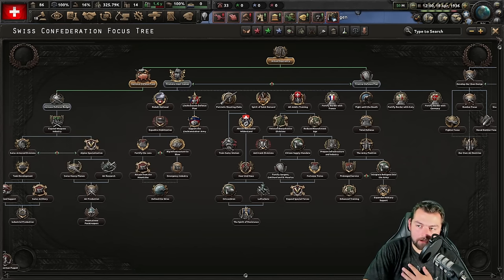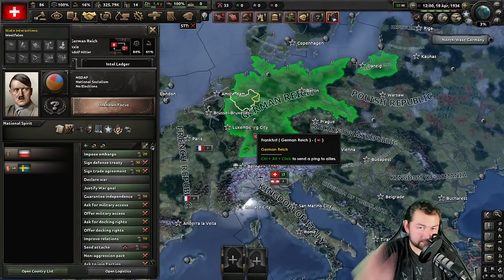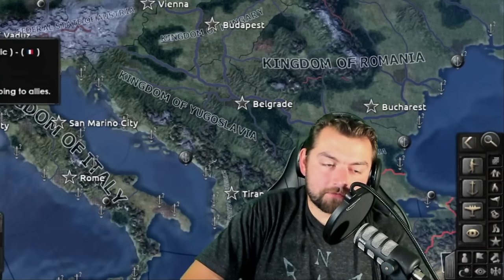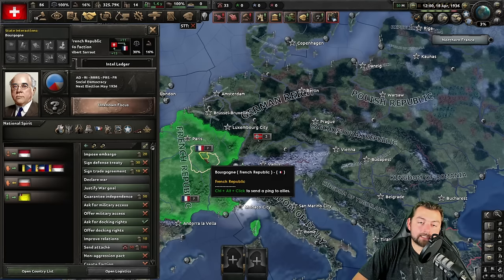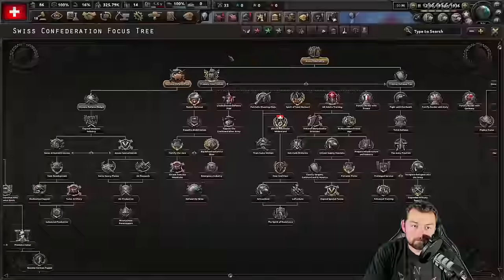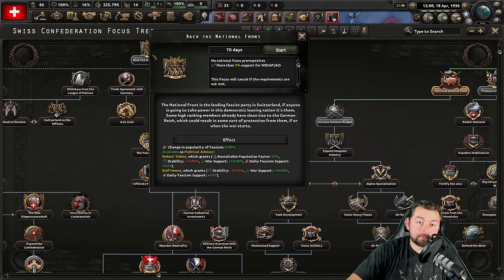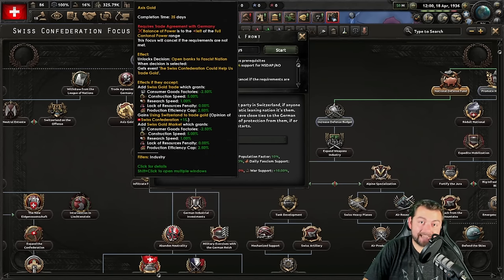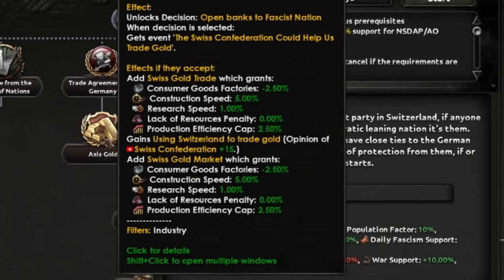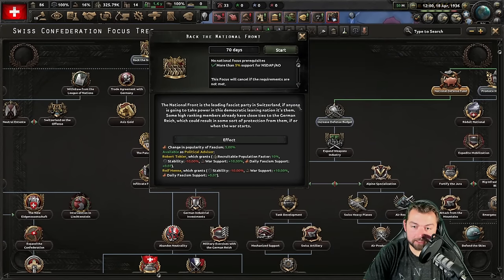In this case, I can already see from the beginning that Germany has remilitarized the Rhineland, which means they're staying fascist. And the French have decided to also go fascist, which means that I technically right now would be surrounded on almost all sides by fascist states, and that's not something that I want. So we're going to have to try to back the national front — something that if you're playing multiplayer and go down this path in order to support Germany with access gold, that is going to be remarkably powerful. Now that we have dropped from full cantonal power down to strong, we got additional 50% war support, which means we can go to partial mobilization.